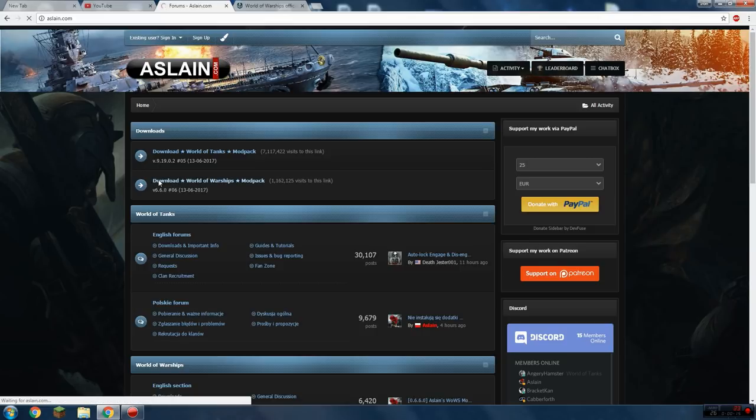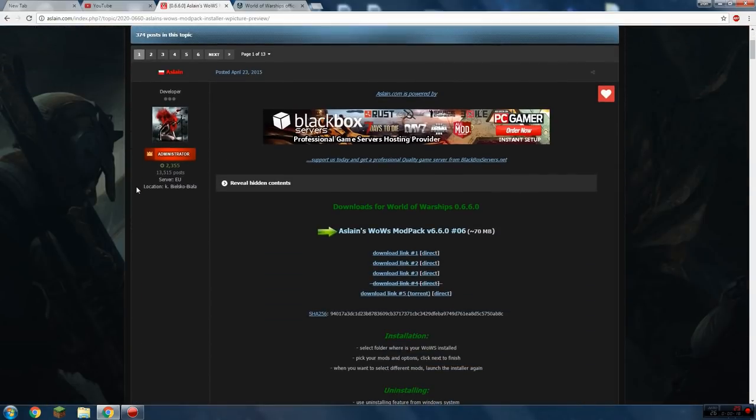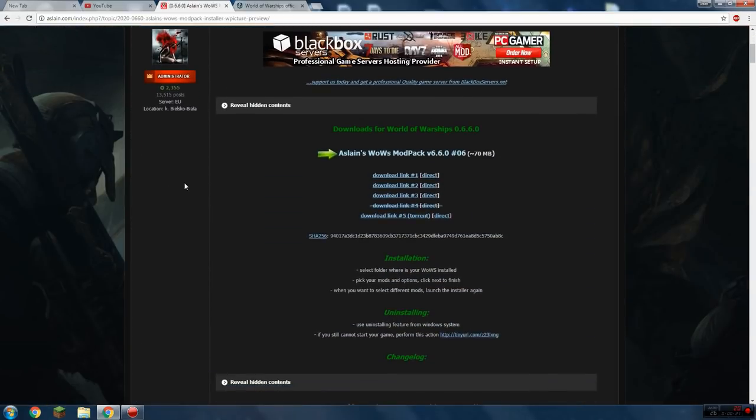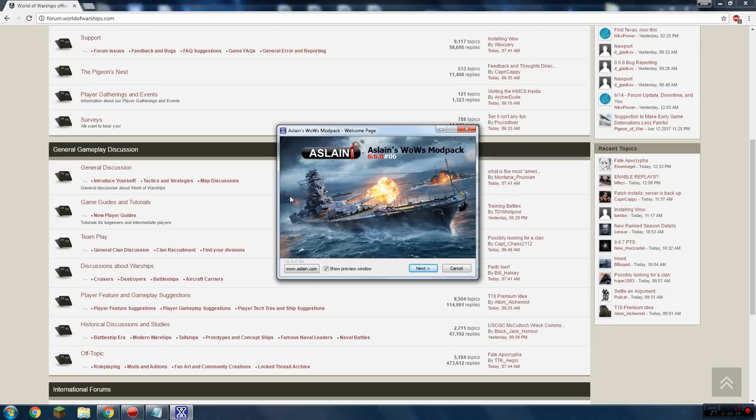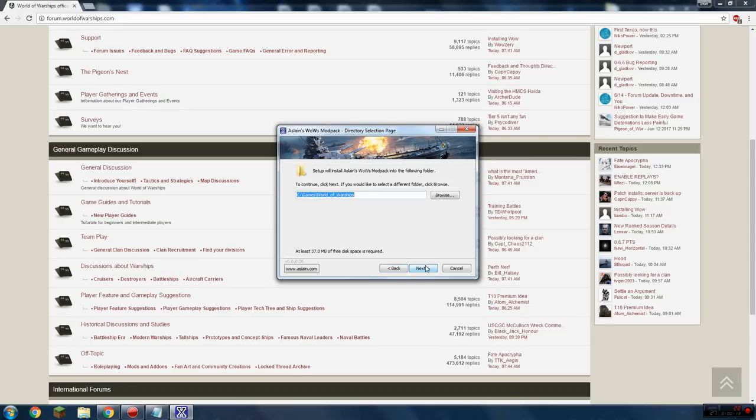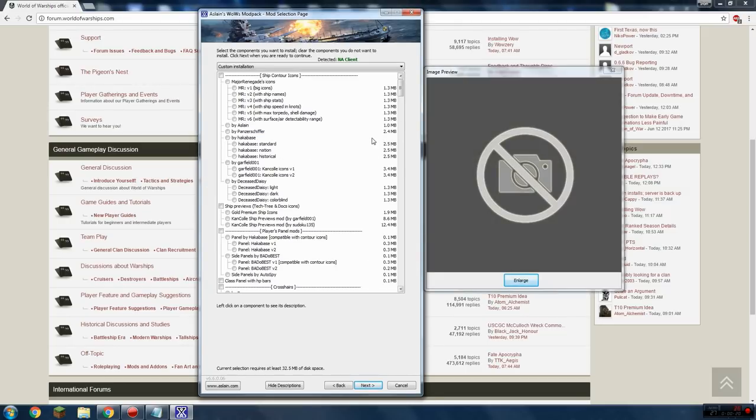Here we are at Aslain's website, aslain.com. Click the World of Warships link for the modpack, then click on the first link where it shows the version number — just click direct or one of the links there to download the modpack. Once you've got it downloaded, run it, click 'Show Preview Window,' then click next through the steps. That's the default World of Warships install folder. Here's a list of all the mods — there are too many to list every one, so I'm going to cover the ones I personally use.